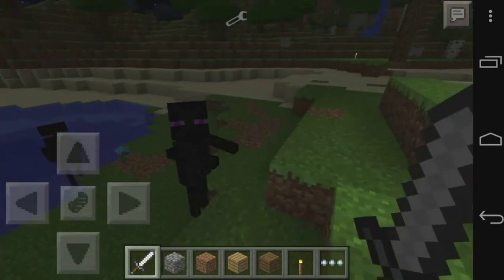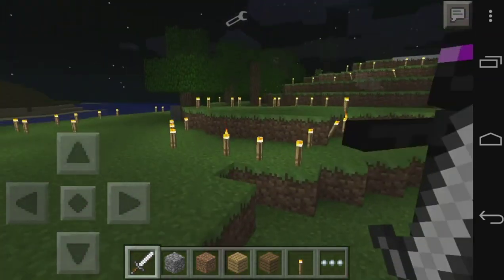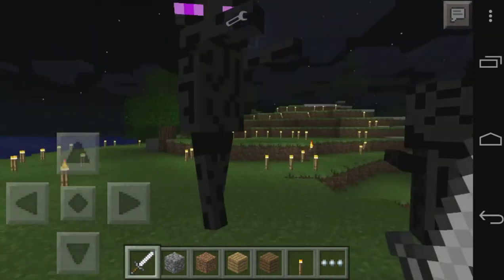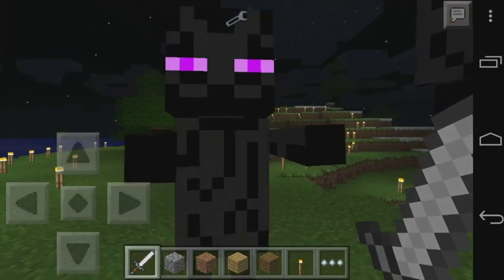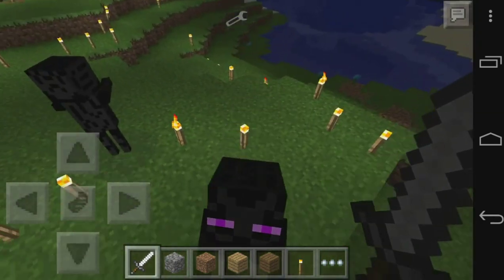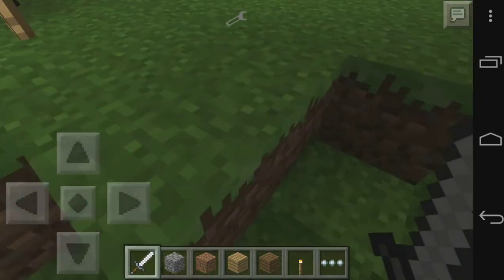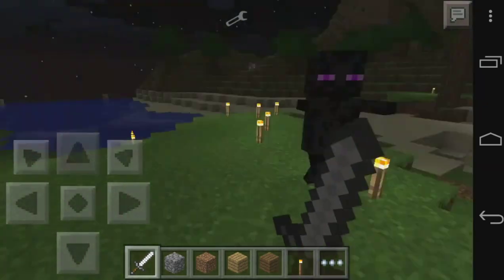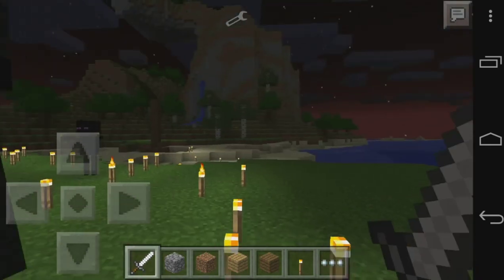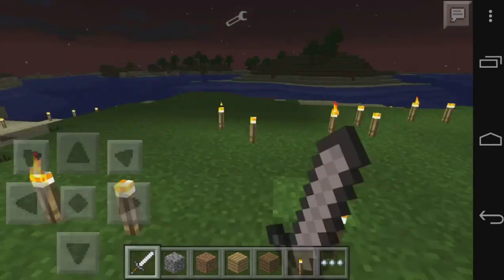It's trying to be hostile, but I am in creative mode which makes it useless, and it's actually a retexture of a spider. Anyways, I hope you enjoyed this mod — this is pretty much it, and the link will be in the description if you want to download it. It's getting close to sunset and they're gonna lose the hostile ability and become neutral again.